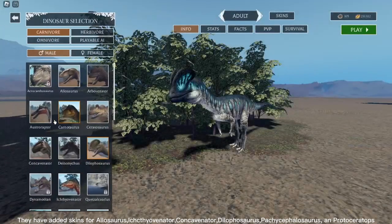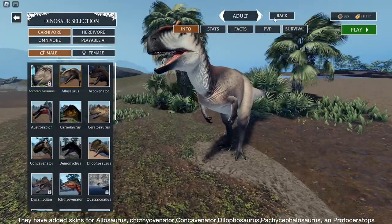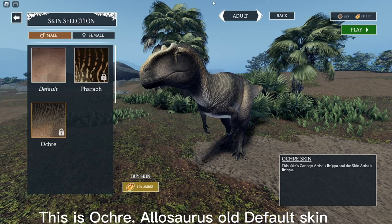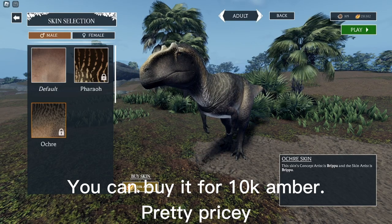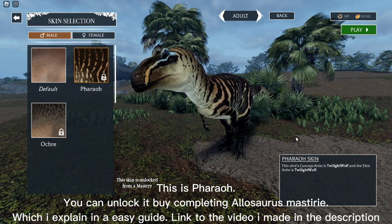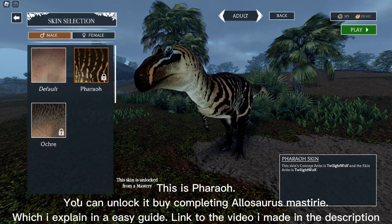Let's see these amazing skins. They have added skins for Allosaurus, Ichthyovenator, Concavenator, Dilophosaurus, Pachycephalosaurus, and Protoceratops. This is Allosaurus's new default skin. This is Ochre, the Allosaurus old default skin — you can buy it for 10,000 amber, which is pretty pricey.